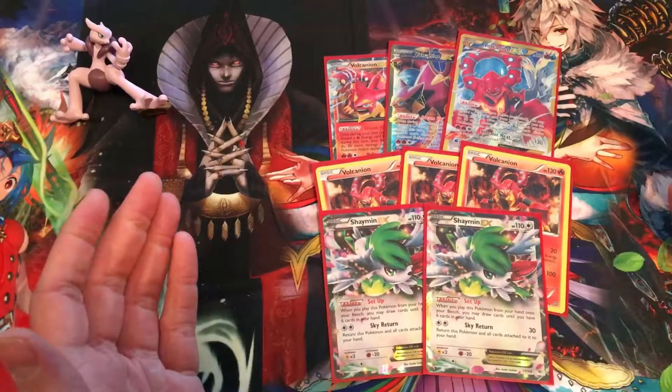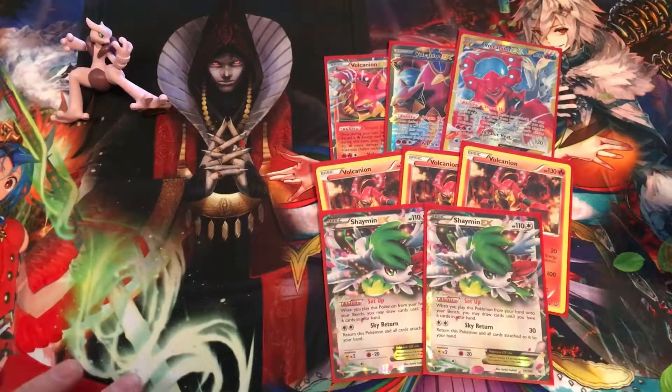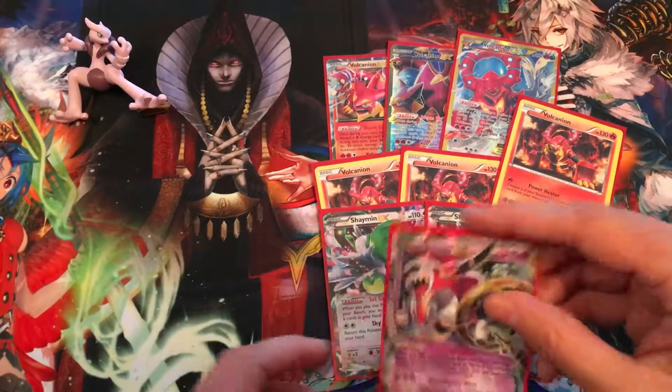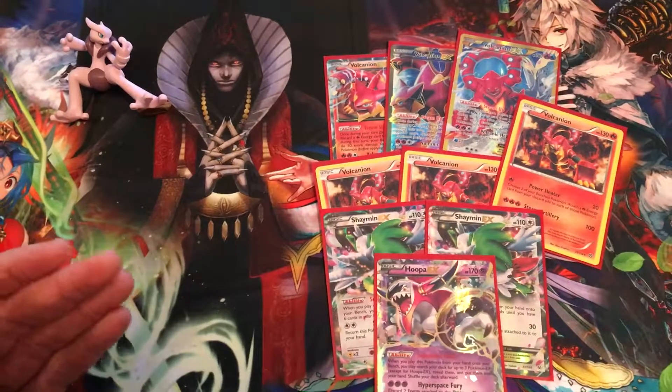We've got two Shaymin because that draw power is just too clutch, too good. And then if we're sitting there with maybe one baby Volcanion and not a lot going on, we've got Hoopa to search out all our EXs and get all that stuff rocking and rolling.